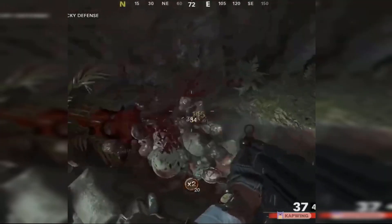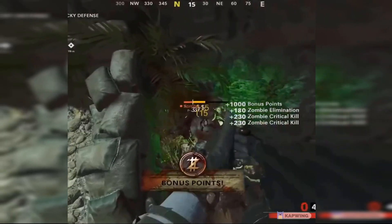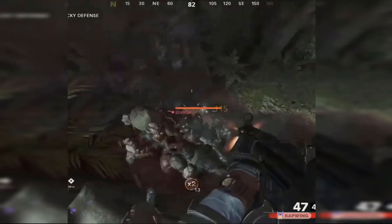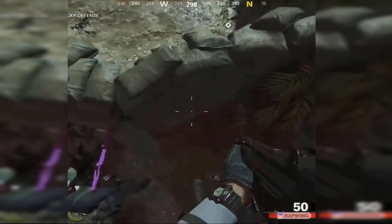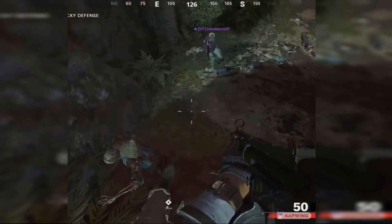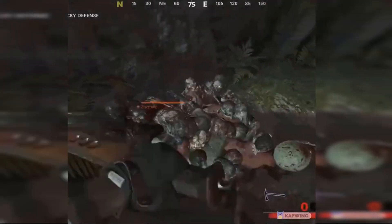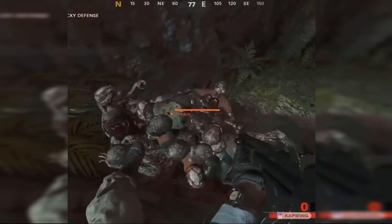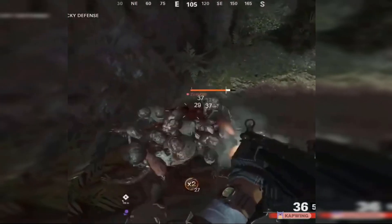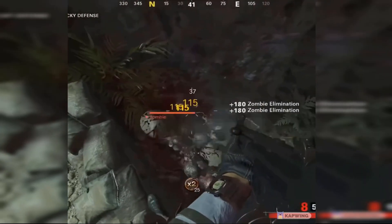Before I show you the next glitch, I recommend having everything you need because this glitch is really good for high rounds too. Make your way to the rocky defense and come over to this ledge, then mantle while moving backwards. If done correctly, all the zombies will begin to pile up right below you. All zombies, including the Mimics, will pile up below you, which makes this glitch super good for getting camos and unlimited XP. I believe the Manglers can still attack you in this spot, so have Ring of Fire ready just in case.